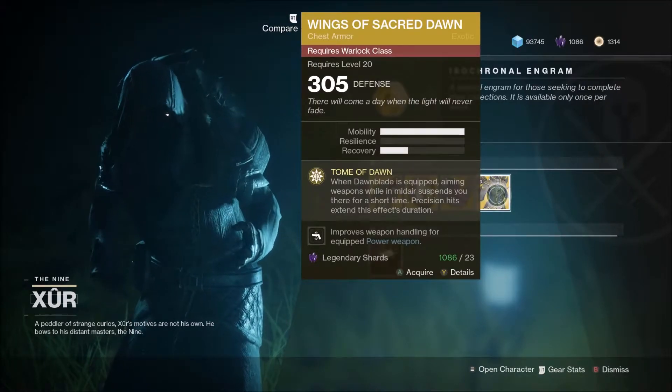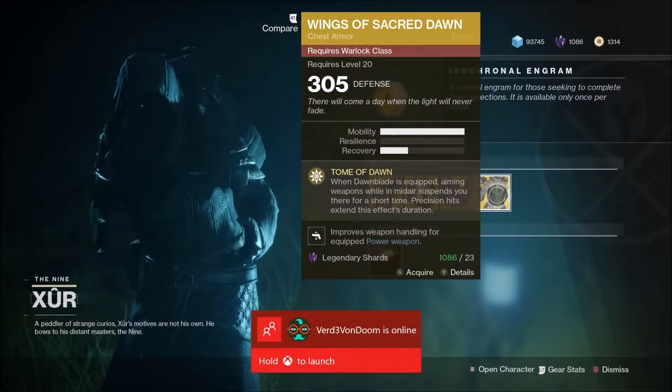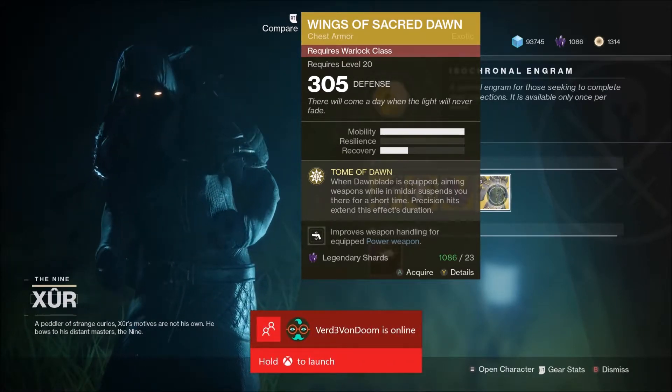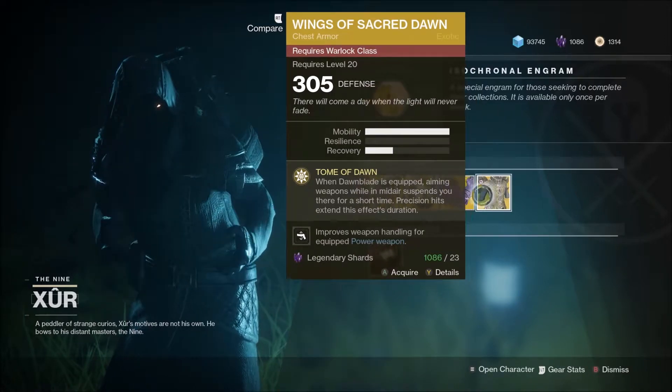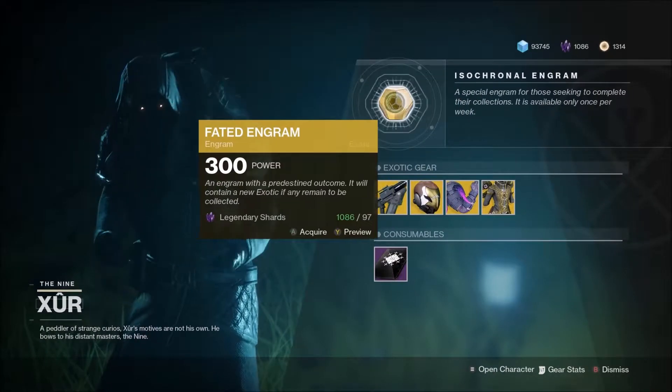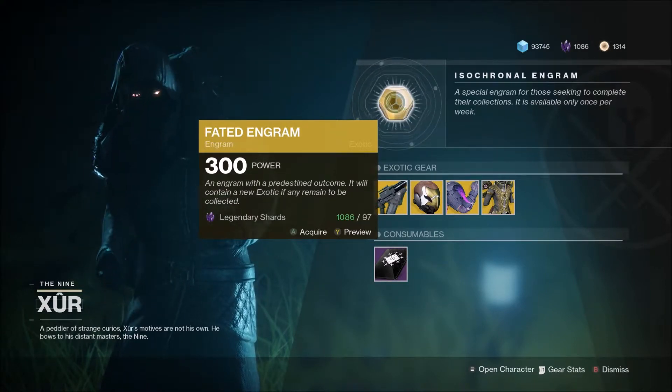Wings of Sacred Dawn — when Dawnblade is equipped, aiming weapons while in midair suspends you there for a short time, and precision hits extend the duration. So basically it lets you float for longer. Give you a big floater — pick this thing up.